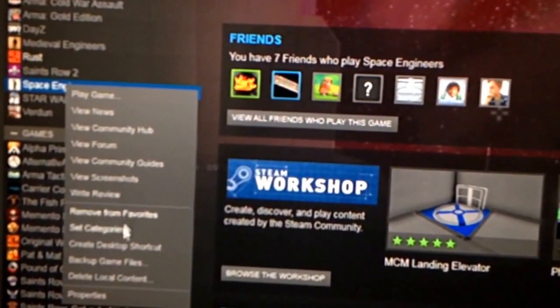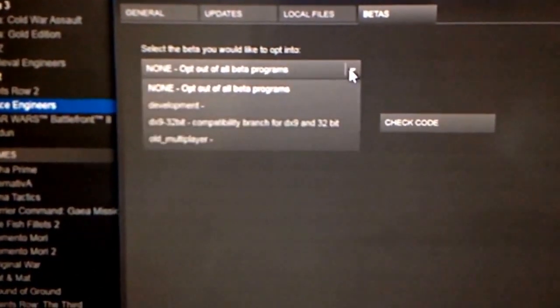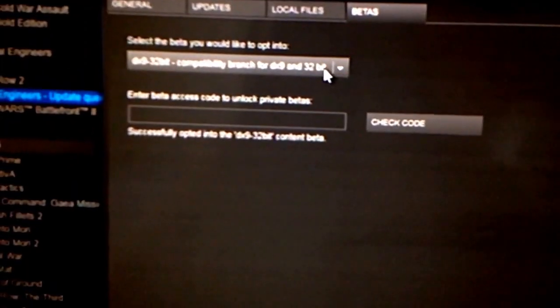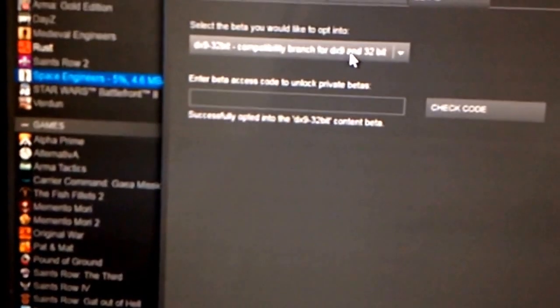Real quick, you go here, right-click to Properties, and then you go to Betas. It's going to say this — you're going to want to go here, because this is basically resetting the game to 32-bit DX9, DirectX 9, 32-bit. It's currently at 64-bit and DirectX 11. This is basically old school mode, so to speak.